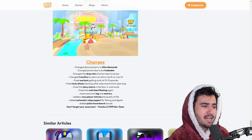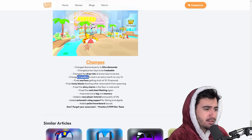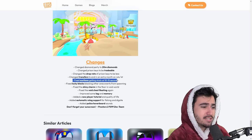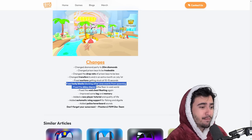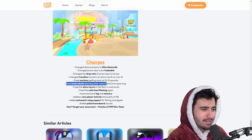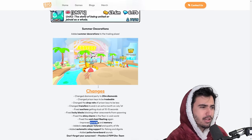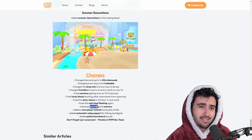They also extended the time to transfer from Pets X to Pets 99, which is good for people who haven't done that yet. They fixed the auctions getting stuck — that's been a huge issue for months — and also fixed the lucky block issue, which has also been a problem for a few months. Glad they're finally stepping up. They also did some lag changes and other quality of life stuff. Let's actually hop in and look at some of these changes ourselves.